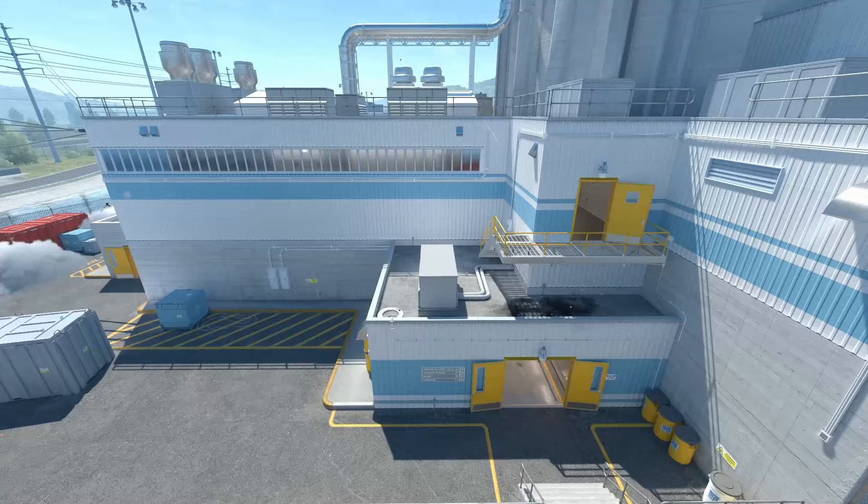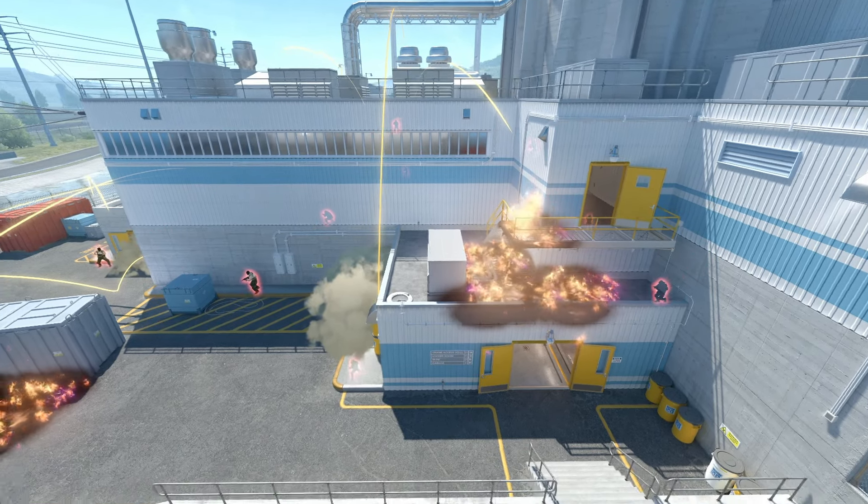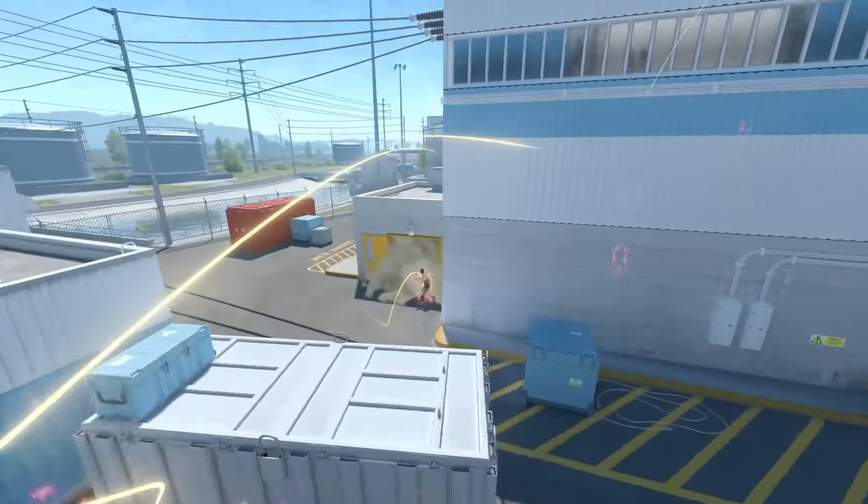You would want to smoke off main as well as throwing a credit card molotov, and throw outside flashes towards the back of the credit card.